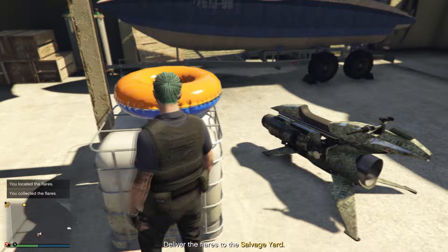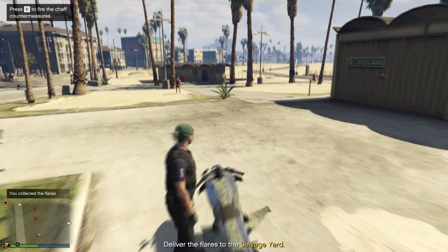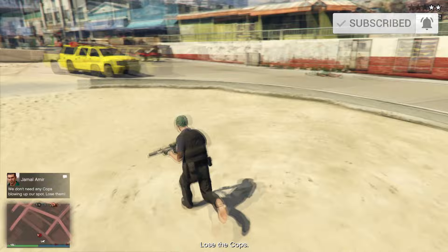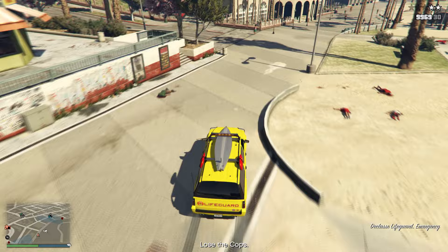You don't want to return the flares to your salvage yard yet — you just have to wait. All the lifeguards will start attacking you. Even if they don't have any weapons, they're all just going to be going at you trying to mow you down. You can kill them easily because they can't shoot you back, and then you just have to wait for the yellow lifeguard vehicle to arrive.